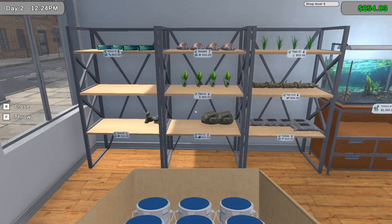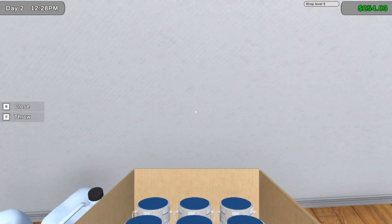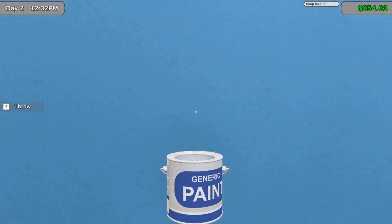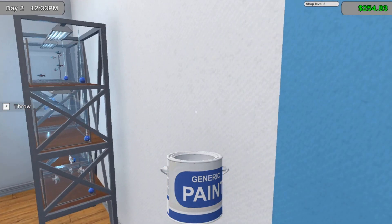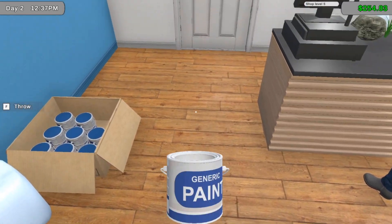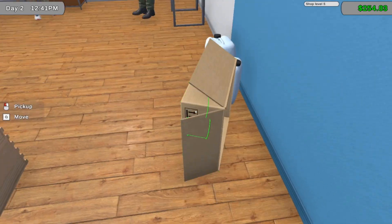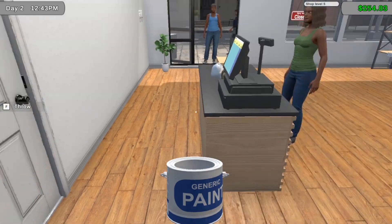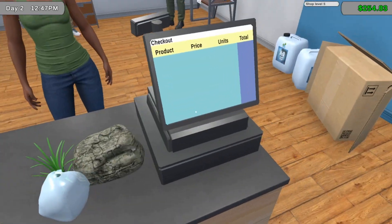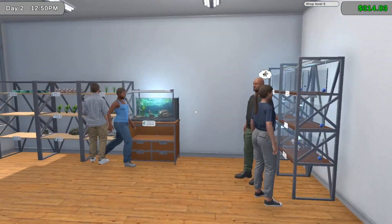Wait, I can sell - storage shelf, paint. Yeah, I like this. That's insane! That's a pretty color though, I like that color. Oh my goodness!